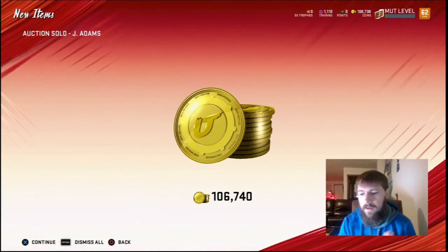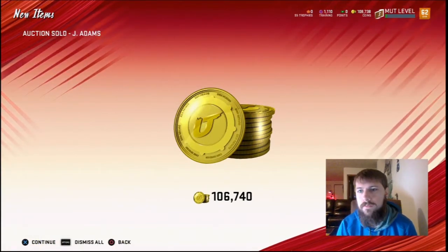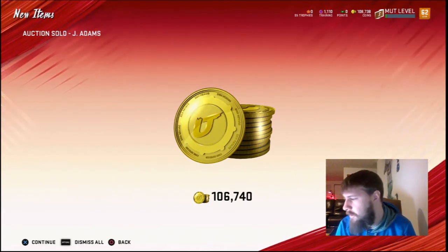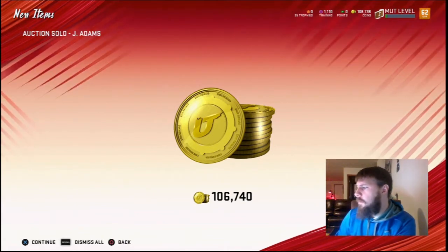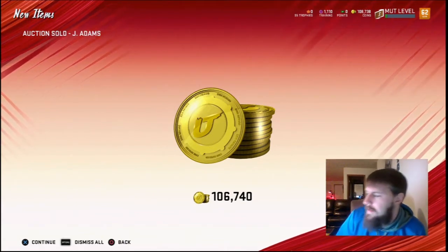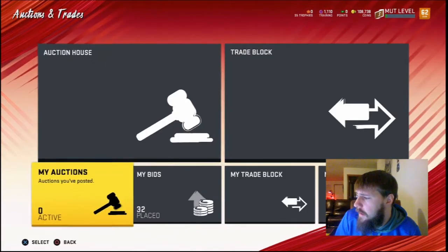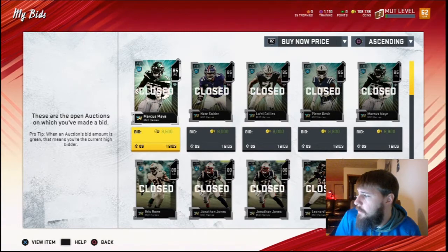Alright guys, it's the next day. I got off the account and went over to my main account streaming and finishing my themed diamond. We had to sell Jamal Adams for a little bit less than what he was going for yesterday — we sold at 118,600. And before I got off yesterday, I went and bought more pieces for another Jamal set.